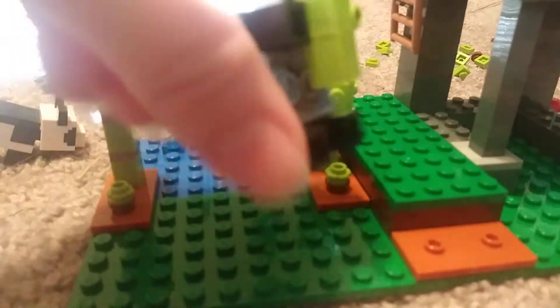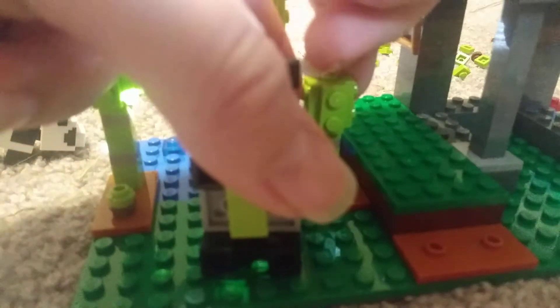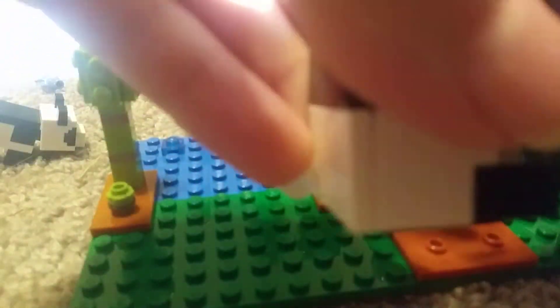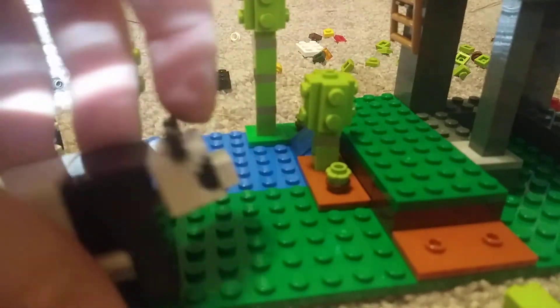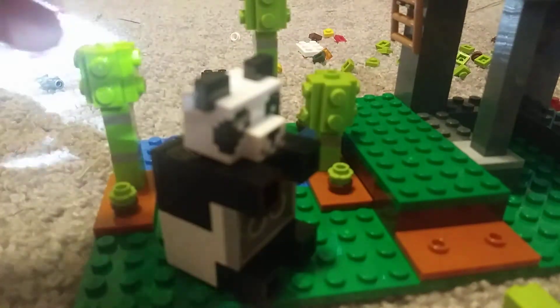And for the big panda — it comes with a piece of bamboo. It has this little thing here so you can plug it into its foot, so it can eat the bamboo. In-game they can roll, and since they have a joint neck, they can roll. They're so adorable — it can look up that far and look down all the way.